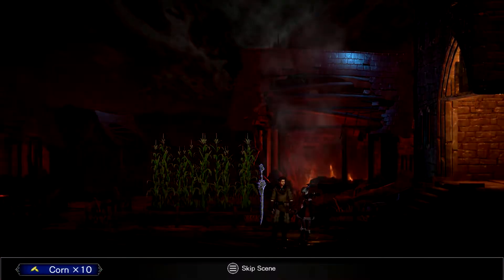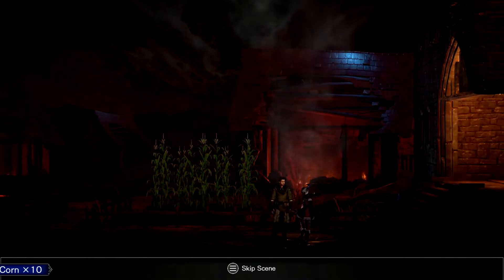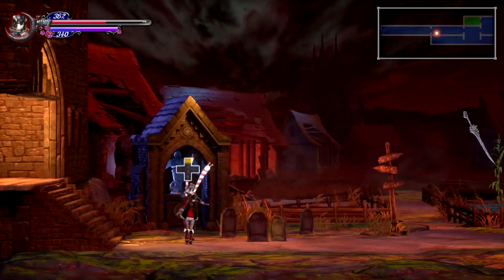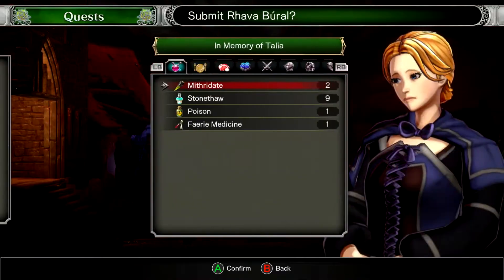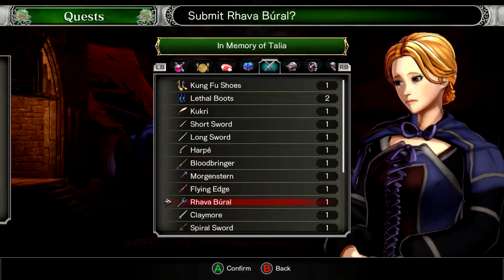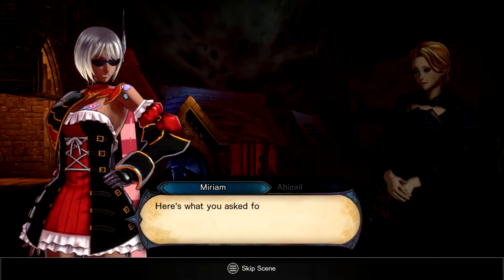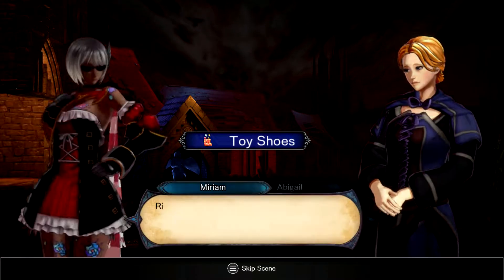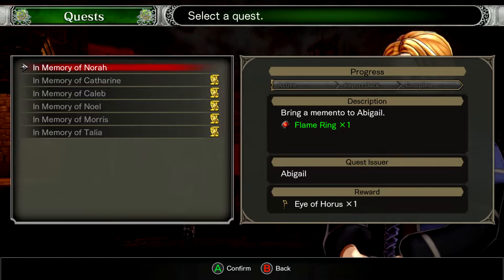Hi, we got your thing. We want to give you... one more villager. We got the toy shoes. What do you need now? You need a flame ring to get the Eye of Horus. We can probably just make a flame ring. Also, do the toy boots squeak while I use them? Please.